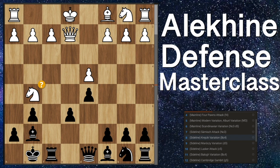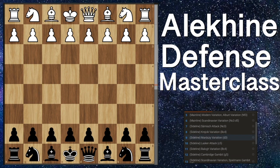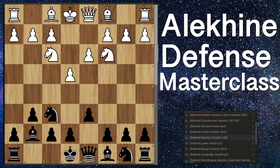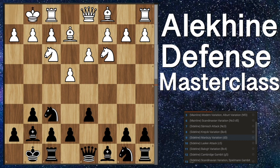Now let's look at a simpler one: pawn to d3, known as the Morazy variation. This move is passive because it blocks out the light square bishop, but once again it's very solid. The setup I recommend against this is to play pawn to d6.